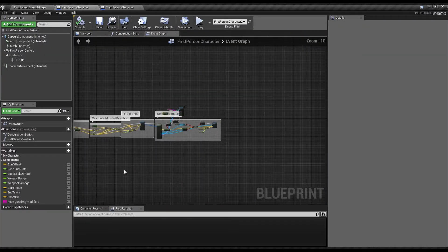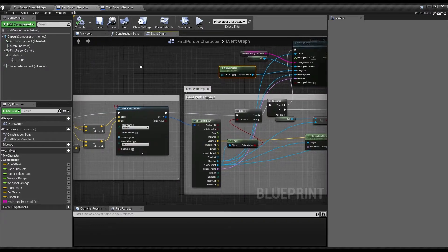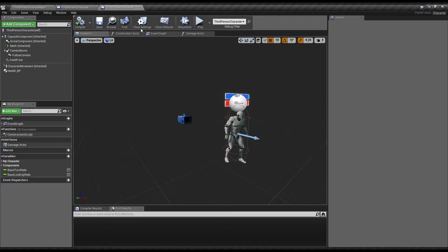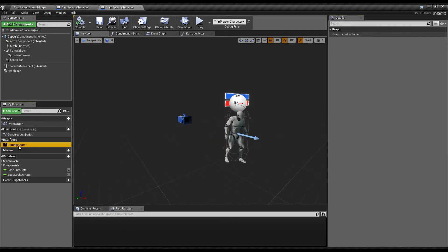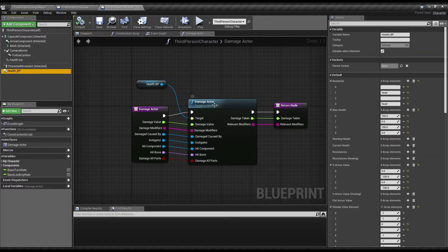So the main key parts — going in overview again. Whatever method you have for dealing damage, whether line trace or whatever, you want to use the damage actor. And set the stuff up like so. You need to make sure that it knows what bones or component it hits, so that it can get the name and use that for the keyword differentials.